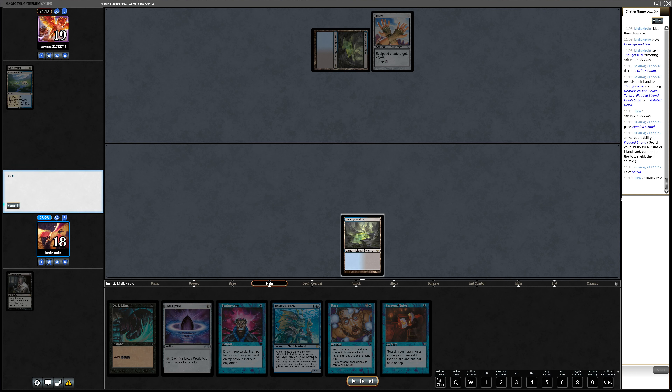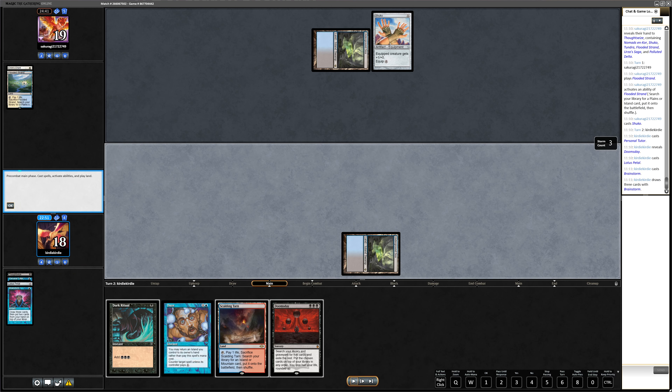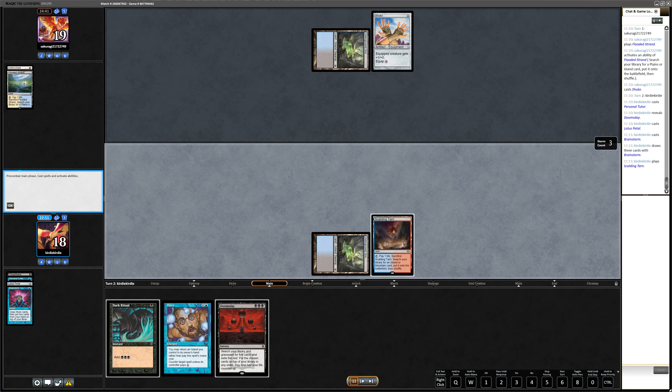On my turn two my plan was to play Brainstorm and hope to draw a fetchland without Brainstorm-locking myself. But I have an even better plan now. I can play the Lotus Petal — though I think I played it too late. So my plan now is to play Personal Tutor, put Doomsday on top, then use the Lotus Petal to play Brainstorm, hope for a land that makes black. I got it with the Scalding Tarn. I draw the second Doomsday, which I put back along with the Thassa's Oracle. Now I have an easy line: play the land, Dark Ritual, Doomsday — and I'm protected with Daze.